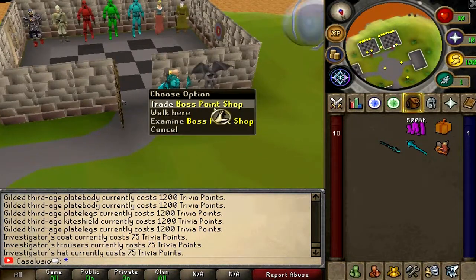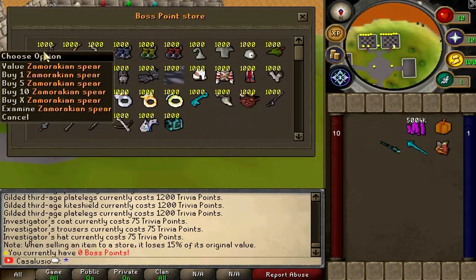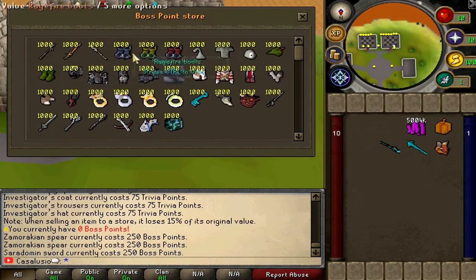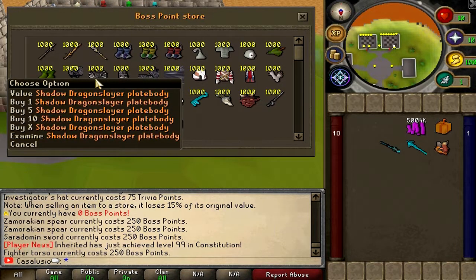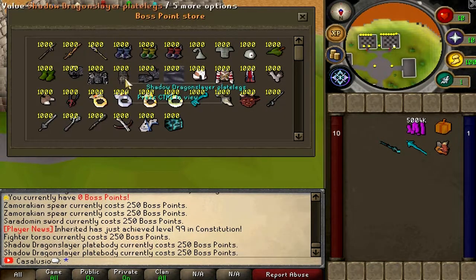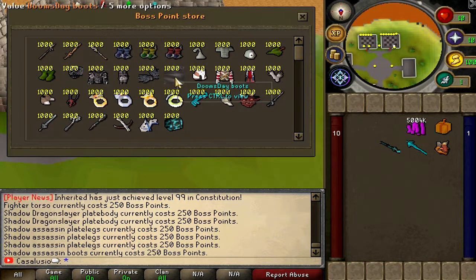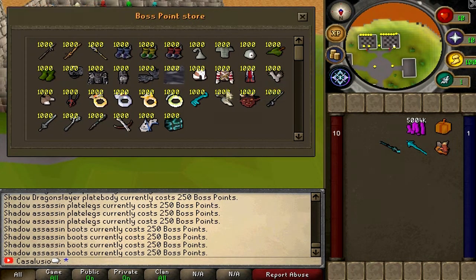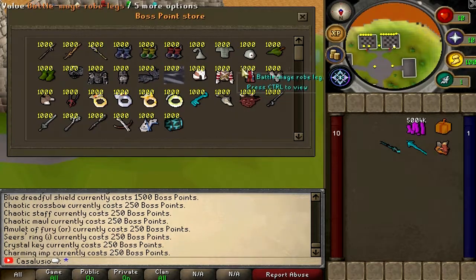Here's the boss pawn shop — really interesting. You've got zamorakian spear, saradomin sword, staff of light, ragefires, boots, glavens, fighter torso, shadow dragon slayer blade body and legs at 250 points each, doomsday boots, crystal keys, boss point caskets, and more. A bunch of cool items in here.